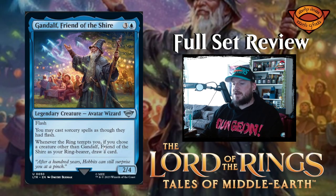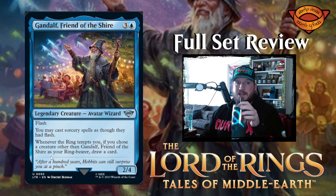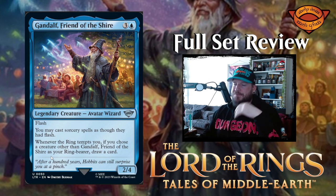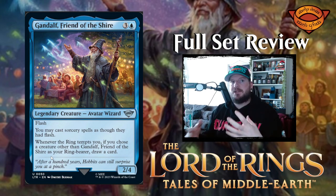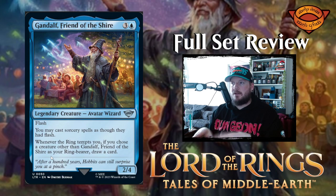Gandalf says: whenever the ring tempts you, if you choose a creature other than Gandalf to be your ring bearer, you get to draw a card. It's just kind of incentivizing you to not give the ring to Gandalf, because canonically he is afraid of possessing the ring — he does not think that the ring's power plus his amassed power is a good combination, so he refuses to take it as often as he can.